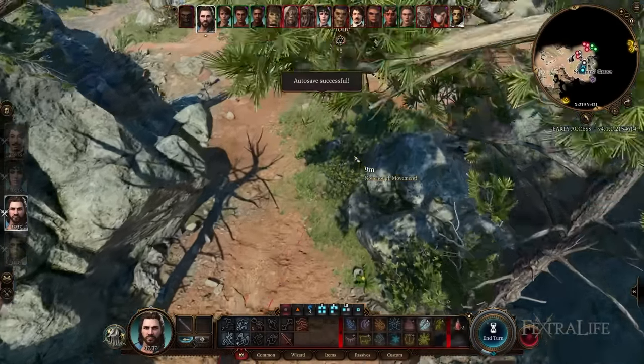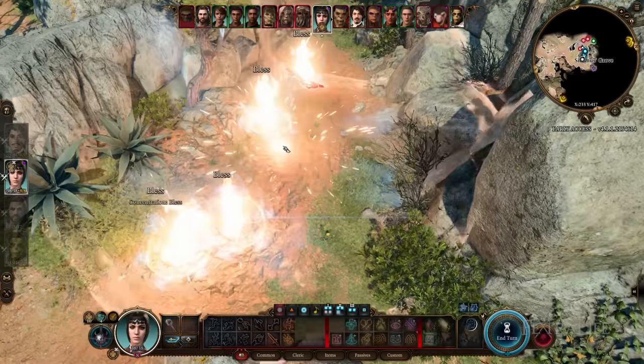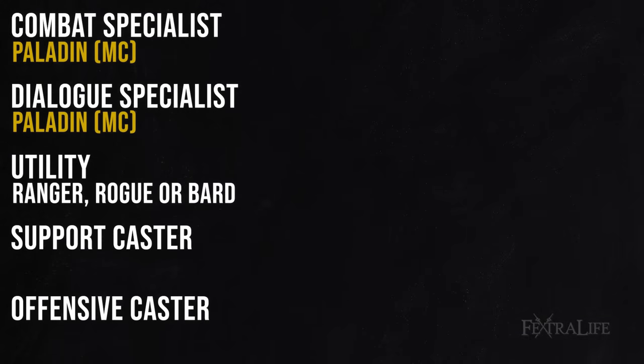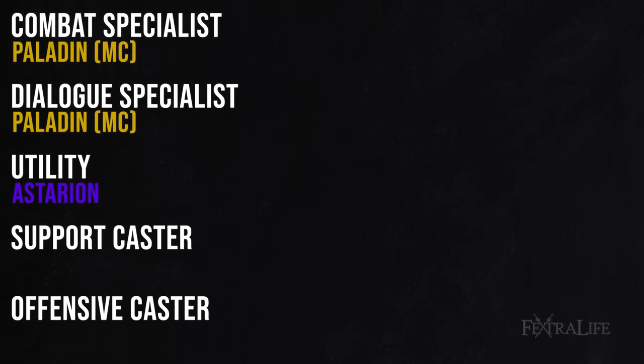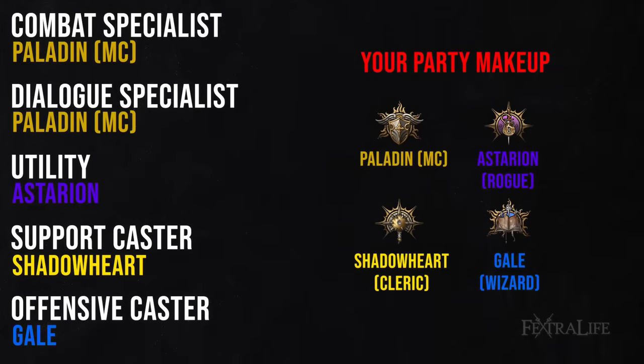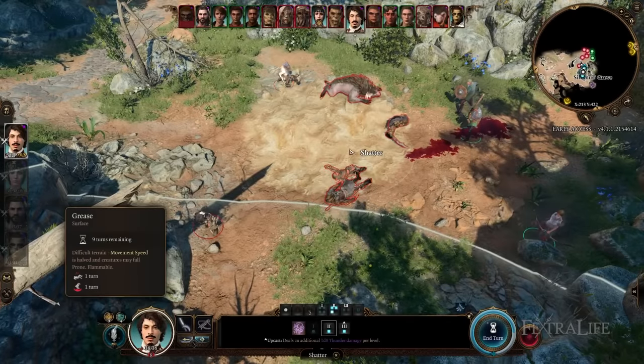Let's do an example. Say you decided to be a Paladin — Paladins are both Combat Specialists and Dialogue Specialists, excelling in combat and also in dialogue due to Charisma. Those two roles are covered immediately. For Utility, Ranger, Rogue, and Bard are options — let's say you bring Astarion as your Rogue. For Support Caster, you bring Shadowheart as your Cleric. Then for Offensive Caster, you take Gale as your Wizard. Your party is Cleric, Wizard, Rogue, and Paladin — a strong, well-rounded group that I don't think anyone would argue with.